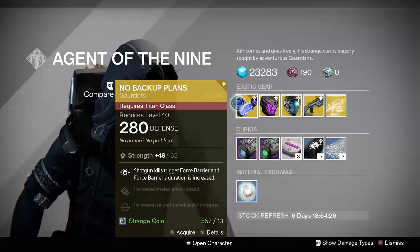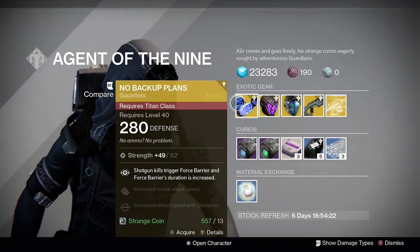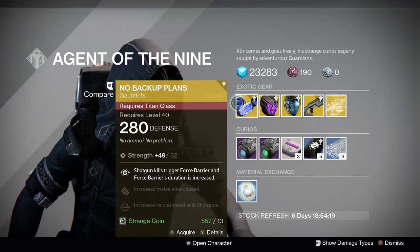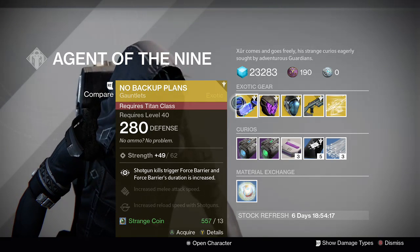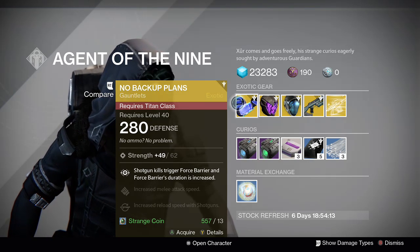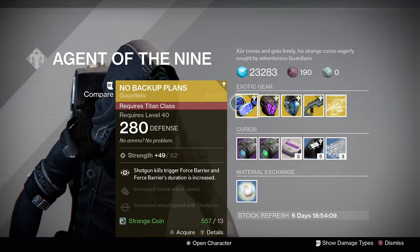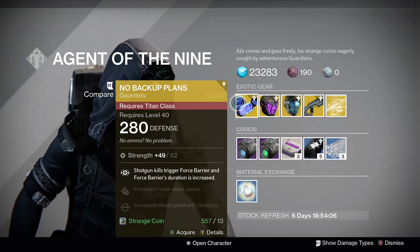Good stuff this week. So for starters, he's got No Backup Plans. It is a Titan Gauntlet. This has been very popular for people running Universal Remote with Striker Titans — shotgun kills trigger Force Barrier, and Force Barrier's duration is increased, so it makes you very difficult to kill if you're using a shotgun.